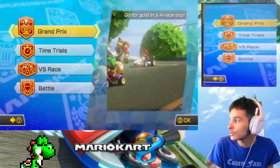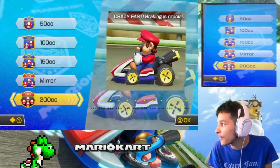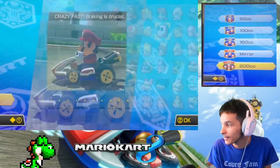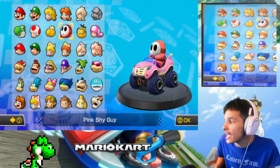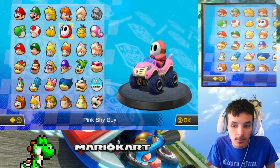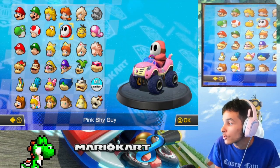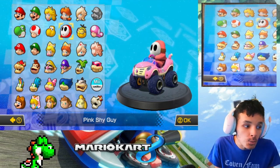All right, let's do this! This one is 200cc — crazy fast, braking is crucial, very important. In the previous episode we played as Pink Shy Guy in the Mirror Bell Cup. We just finished mirror mode and it was fantastic — we don't have to deal with reverse psychology anymore.